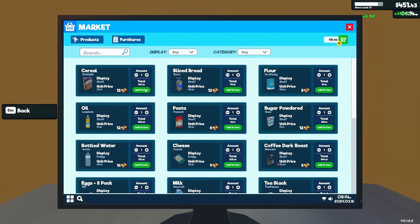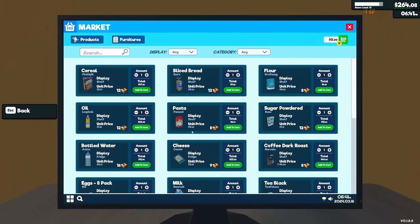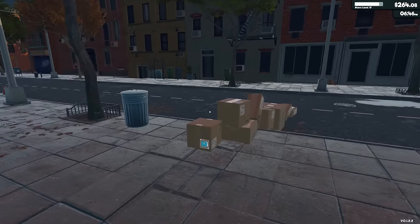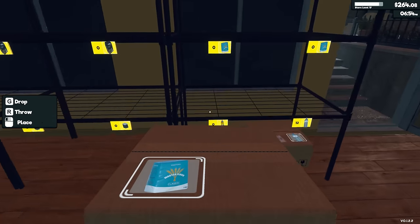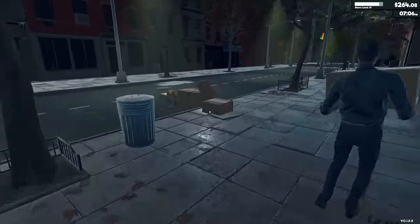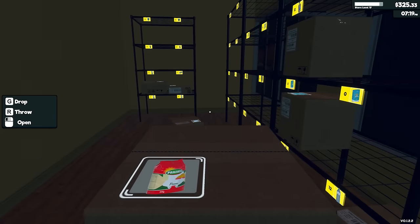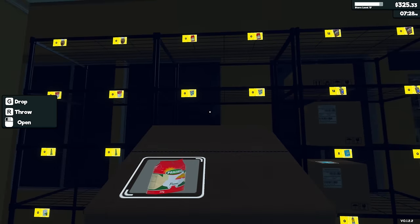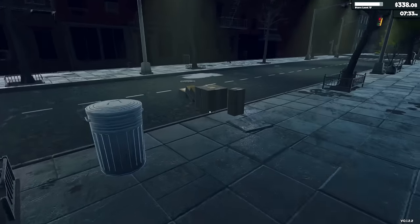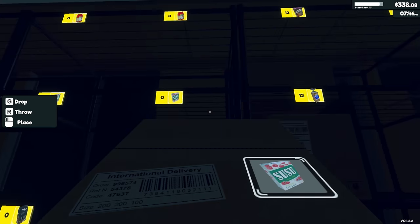Let's get some stuff. We need items nine and ten, so let's purchase those. If I just place items where they belong — place that there, place the bread right here — the restocker will go and stock the shelves as needed to keep everything full. You don't have to click a thousand times; you just run in and place it on the storage shelf.